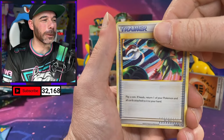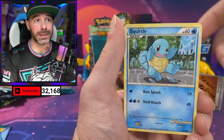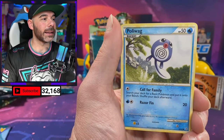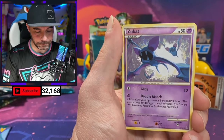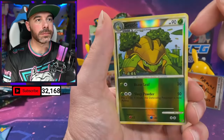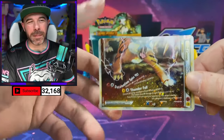We got Super Scoop Up, Pupitar, Chincho, Poliwag, Teddiursa, Carnivine, Weedle. We got Onix — and Legend number two! Let's go!